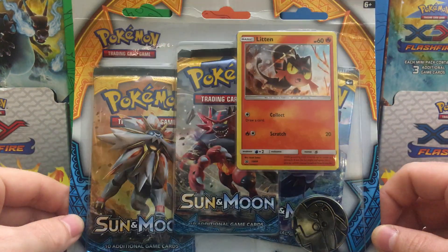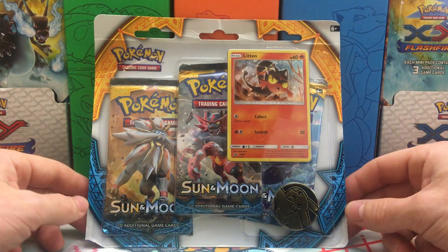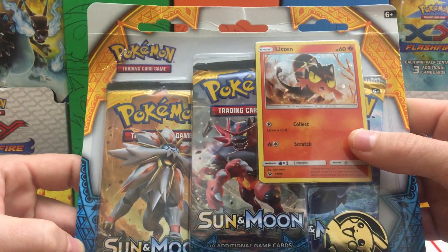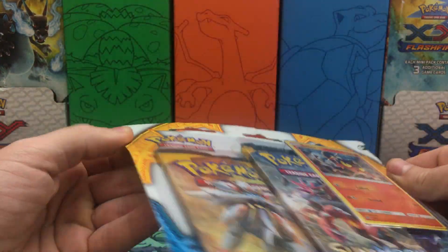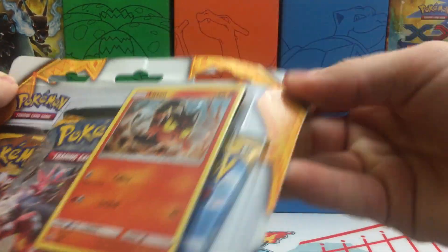I've already opened up the Togedemaru and used it in the community pack battle with Laughing Pikachu. But today we're going to be opening up this one. It does come with your Litten promo, another golden Pikachu coin, and then your 3 booster packs of the new Sun and Moon.